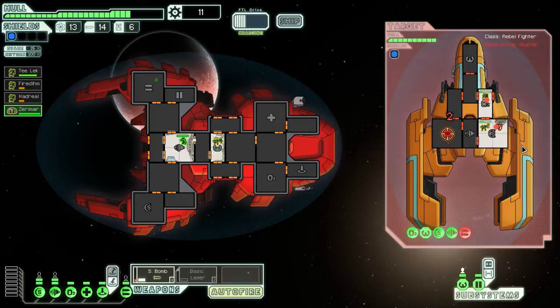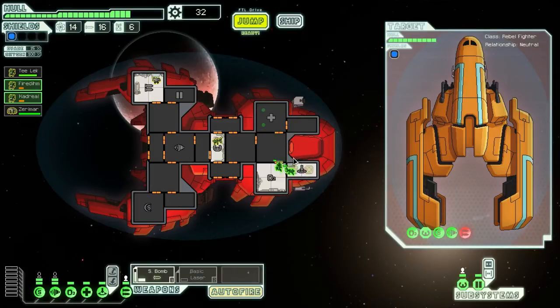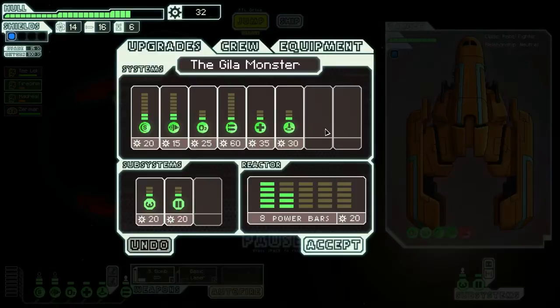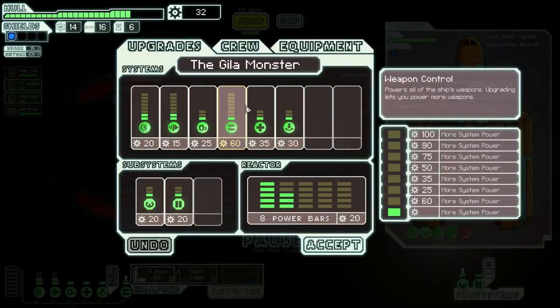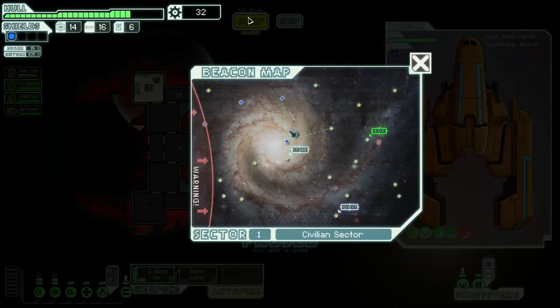I need 60 for one more weapon control — that's actually quite expensive for the first sector. 60 scraps for the first sector is really a lot. And this starting weapon setup is really bad if I meet any unmanned ships with one shield level. I would have a really bad time.